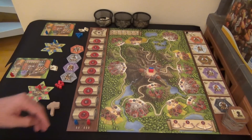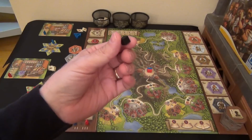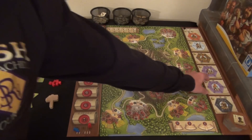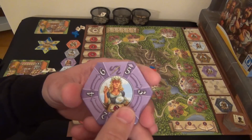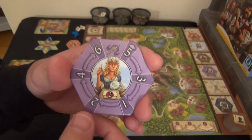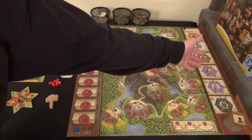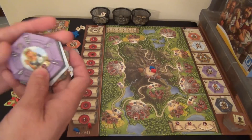One more setup detail: there's a small black piece that goes on top of the billboard track — this is the price scale. When placing craftsman tiles on the billboard, make sure the little symbol is at the 12 o'clock position facing up. As craftsmen gain experience on the billboard, they're better workers and can be utilized for a longer period of time.